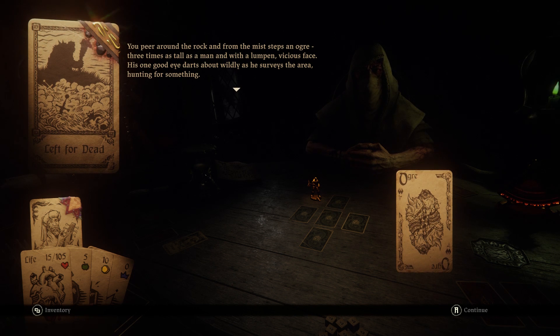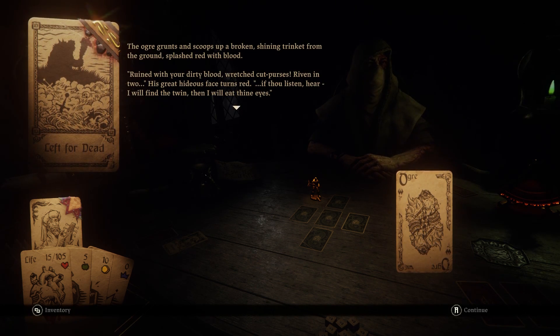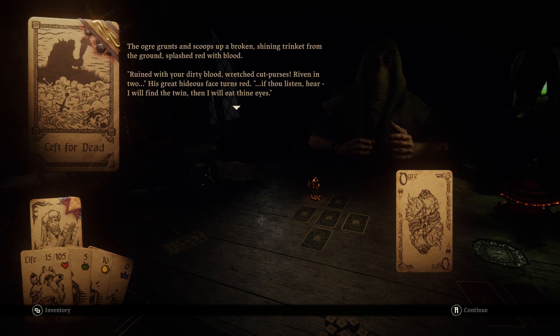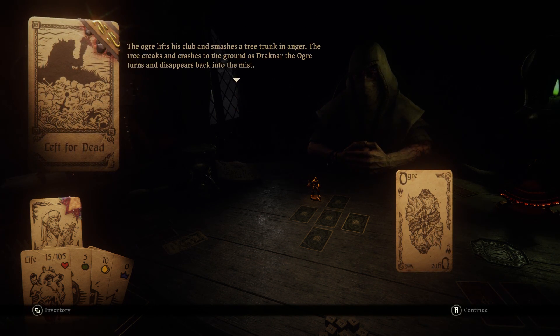You peer around the rock and from the mist steps an ogre, three times as tall as a man with a lumpy and vicious face. His one good eye darts about wildly as he surveys the area, hunting for something. The ogre grunts and scoops up a broken, shining trinket from the ground, splashed red with blood. 'Ruined with your filthy blood. Wretched cutpurses, riven in two.' His great hideous face turns red. 'If thou listen here, I will find the twin. Then I will eat thine eyes.' The ogre lifts his club and smashes a tree trunk in anger, and Drachnar the ogre turns and disappears back into the mists.